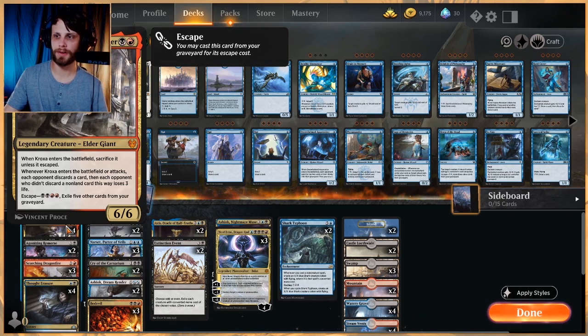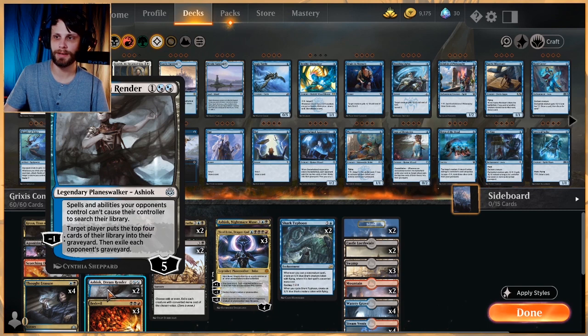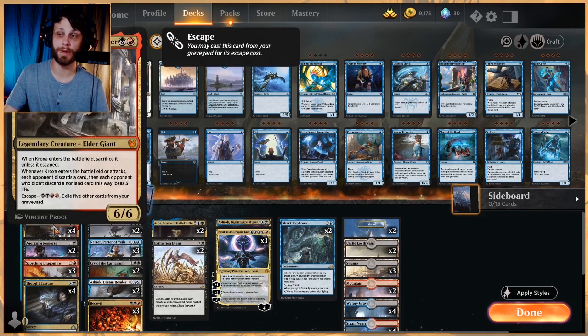First up is Kroxa, a 6/6 that hits the graveyard but escapes. The opponent has to discard a card, and if they didn't discard a non-land card, they lose three life. There are a lot of ways to abuse this in the list — we've got Ashiok to help fill the graveyard and get Kroxa out quicker so we can escape it. This is a finisher of the deck.